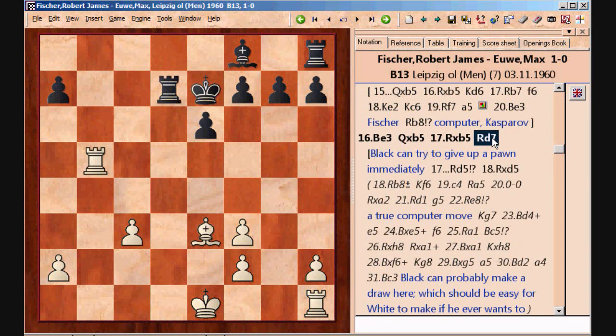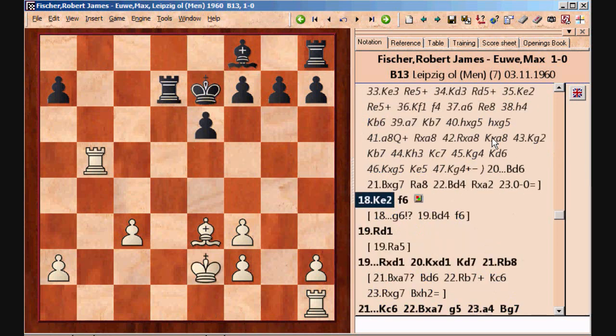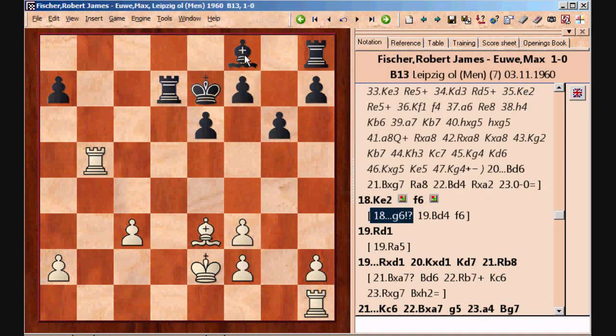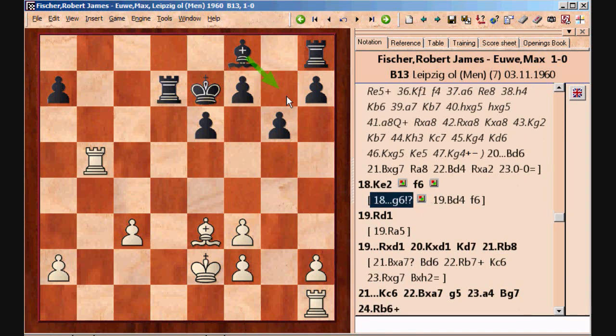After Ke2, White wants to bring the rook into the game — that's the point of this move. Black has to solve the problem of how to get his pieces out. Black played pawn to f6, the point of which is to move the king to f7 and then get the bishop out. It was also possible to play g6 — an interesting idea where the bishop could come out to g7 and the rook could enter the game as well. But of course White can prevent this for the time being and keep the initiative.